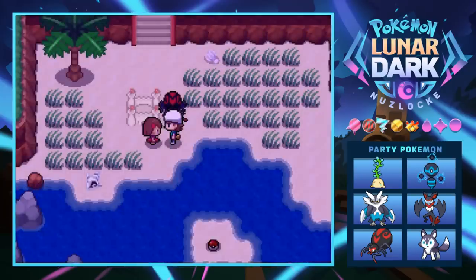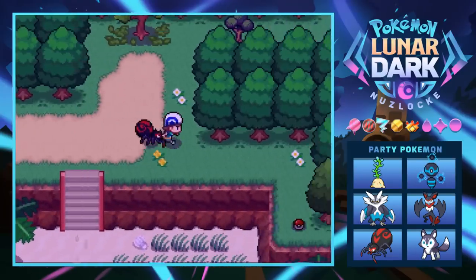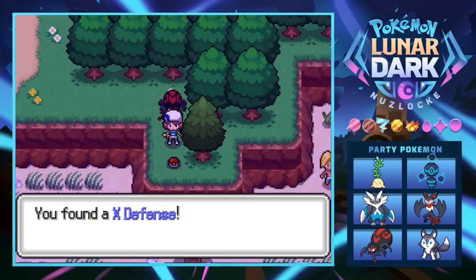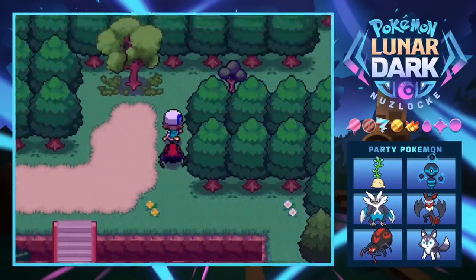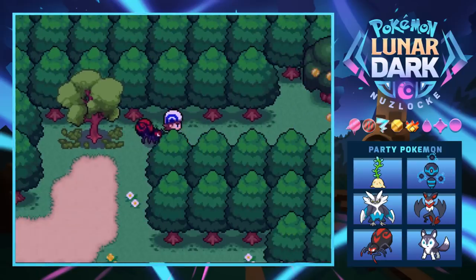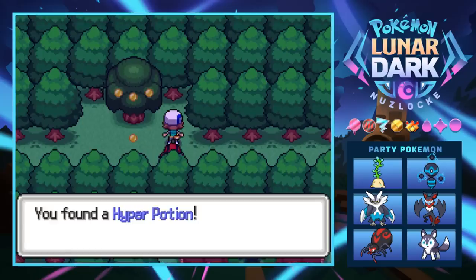We probably broke that kid's sand castle in the process — that would be a shame. Going up this way we find an item, just an X Defense. Do you guys ever use X items? They're obviously good but I never end up using them.